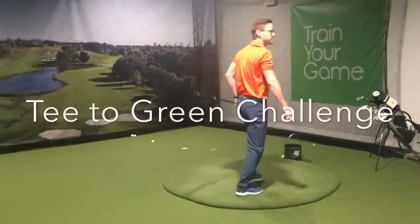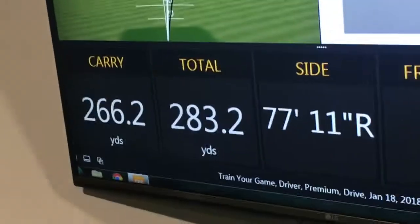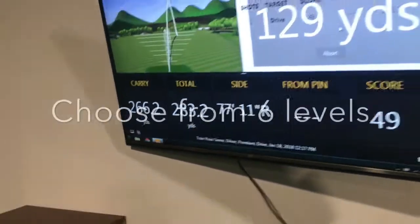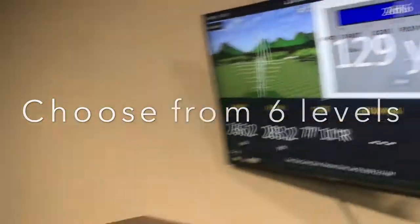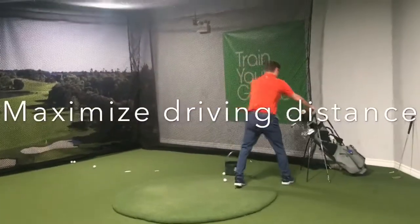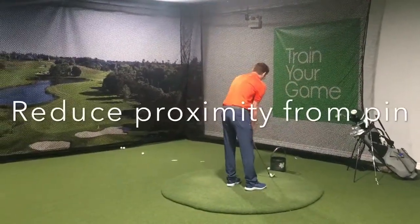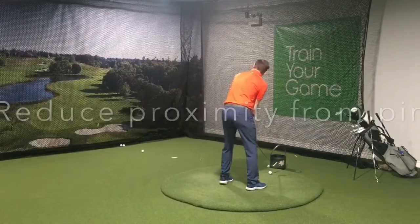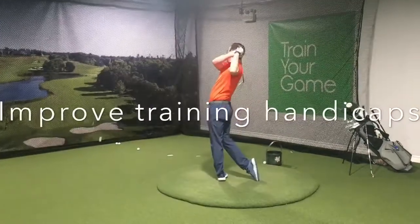Our Tee to Green Challenge consists of ten shots and is laid out in a way that emulates playing four holes. Players can choose any of our six levels depending on their ability. Results from this challenge allow us to establish averages for total driving distance, approach proximities from six different yardage ranges, as well as provide community references and a Tee to Green handicap.